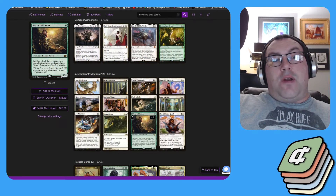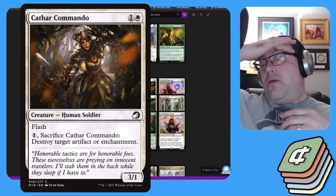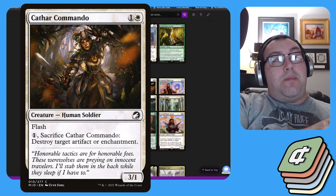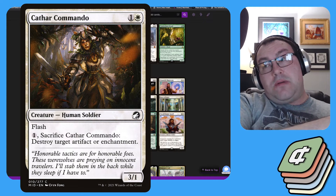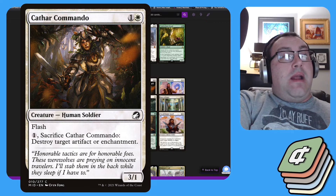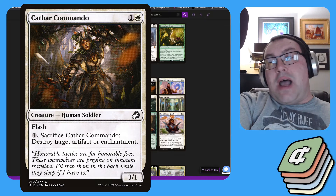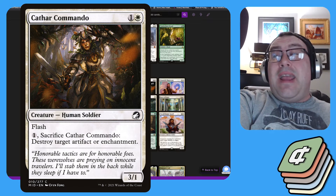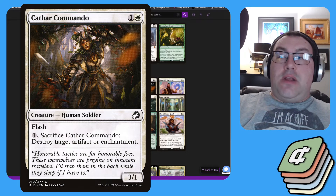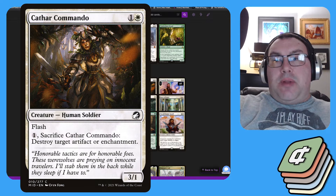We also have some creature and non-creature removal. One notable one is Cathar Commando — a 3/1 Human Soldier with flash, so we can shoot it in at end step and then attack with it. It will pump Myrel and help create more tokens, and has an activated ability to pay one and sacrifice it to destroy a target artifact or enchantment. This is nice because we can blow up mana rocks and answer Underworld Breach, while still fitting our game plan of building a wide board.